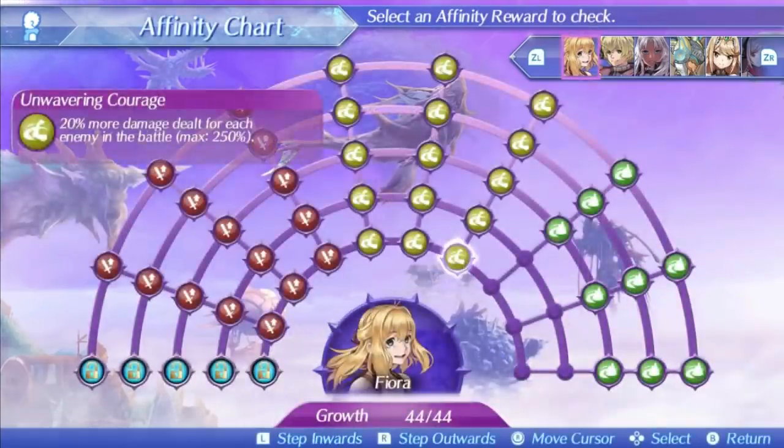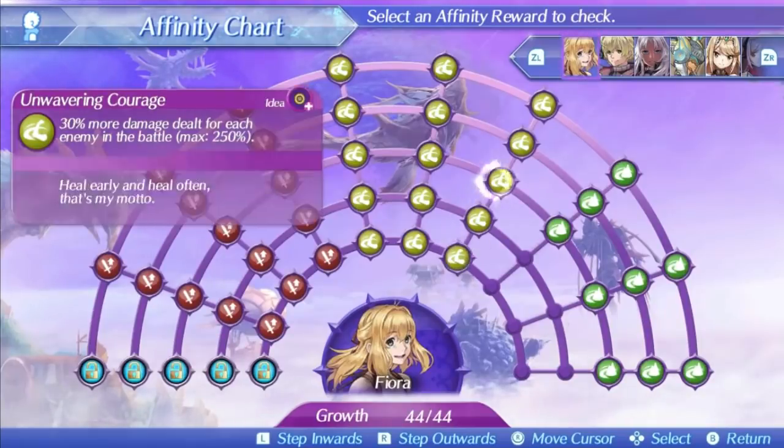Fiora's first skill is Unwavering Courage. This increases damage by 20% for each enemy in battle at level 1, rising up to 40% at level 5, and maxing out at 250%. This is a standard enough skill — giving her 40% extra damage basically all the time and nice additional damage when there are multiple enemies in a fight. This can make her hit quite hard and establish herself as one of the highest damage healer blades with only this skill, just behind Cross Set. However, this is by far her worst skill — and no, I am not joking.